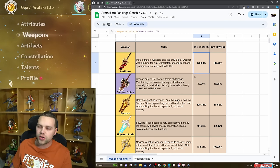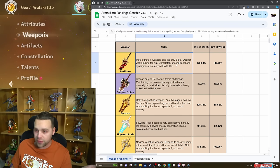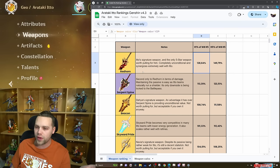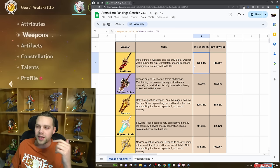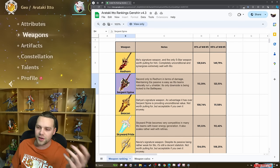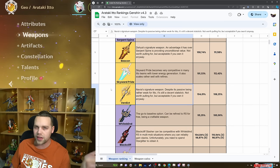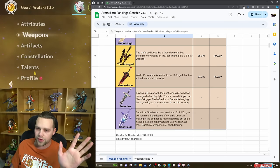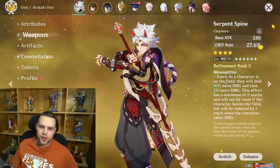His signature weapon is a pretty sizable 28% increase over the free-to-play option — one of the better signatures in terms of gain, especially for the raw stats it gives him. I personally recommend going for the Redhorn Stonethresher if you're serious about maining him. Serpent Spine is a pretty solid option — R5 is actually pretty close to Redhorn, but getting the battle pass five times is a lot of money. Skyward Pride is a really good option if you don't have enough energy recharge in your artifacts. Navia's weapon, even though the passive isn't that good, is still decent. White Blind is decent, Black Cliff is decent — but don't buy it, just craft White Blind. Serpent Spine or his signature are the ones to go for, and White Blind or Skyward Pride as budget alternatives.